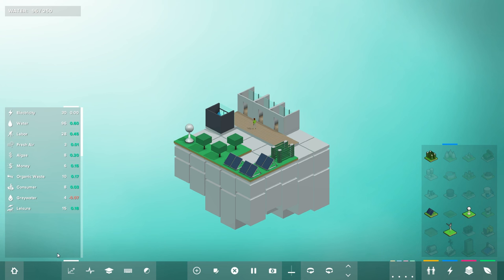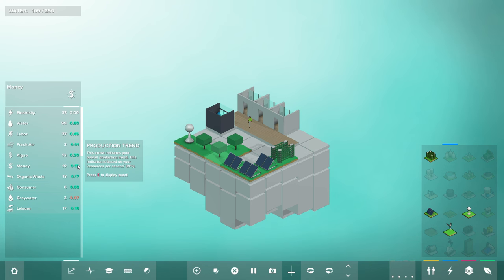I really like this display — the analysis tab. You can toggle it with the K key to show general trends or the actual amount of resources. I like seeing the amount of resources so we can see what we need. We would like to make water a little bit faster so we're not sitting here forever. We're kind of rich in labor, but that's about it right now.